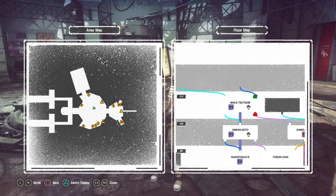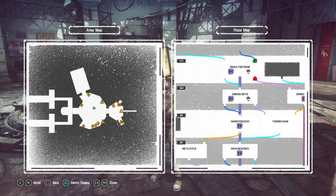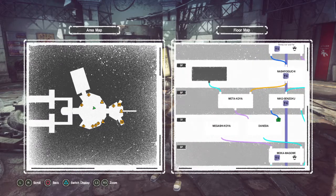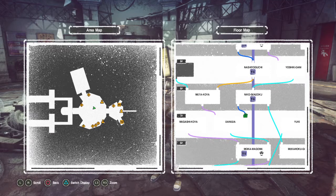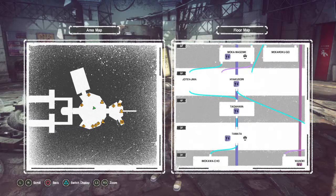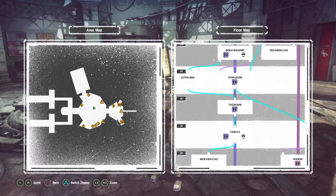Looking at the floors — third floor, sixth floor, tenth floor — the 11th floor I'm currently on has a boss, which is what the skull in the corner means. The other corner on the left side shows the elevator. Some floors have escalators leading up to certain areas. That skull symbol means there's a boss on that level.